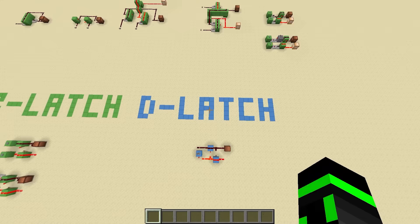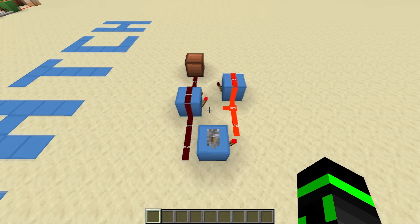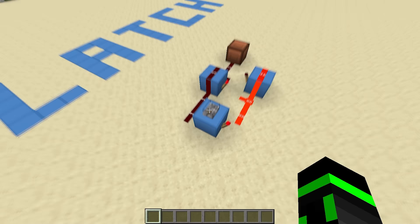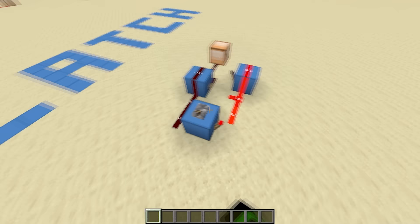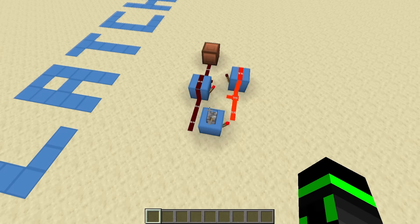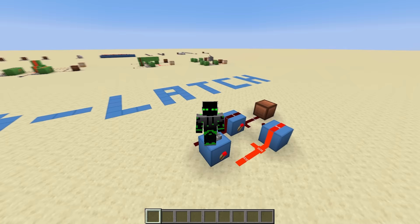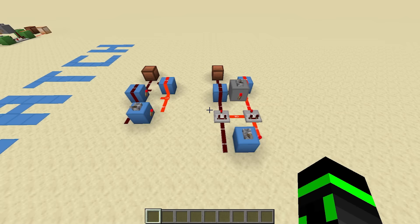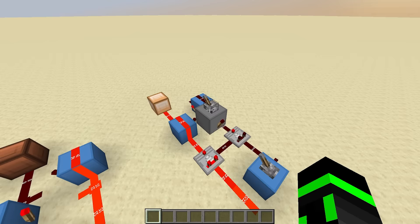A data latch uses an SR latch as a base, and then it has one input called the data. The data is plugged directly into set, and the inverted version is plugged into reset. The motivation behind this is that when you're using an SR latch, you tend to either be setting and not resetting, or resetting and not setting — which is exactly what this setup forces you to do. So, this is a data latch. When the data is 1, the output is 1, and when the data is 0, the output is 0. But that's not very useful, right? What's the point of having a circuit where the output is just the input? Honestly, there isn't one. However, it starts to get interesting when you add an enable signal to a D-latch.